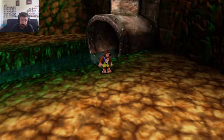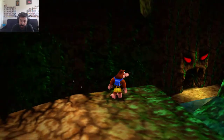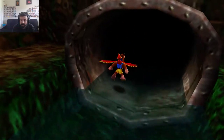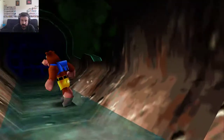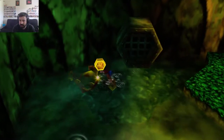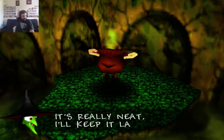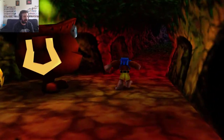We're going to go in through this pipe — we're right here. Down there is where Treasure Trove Cove was, and the picture to Click Clock Wood is right down below me right now. I believe it's down into here first. I don't think we've been in here yet — yeah, we have. Knock that guy out and we're going to jump into this one right here. And here we are.